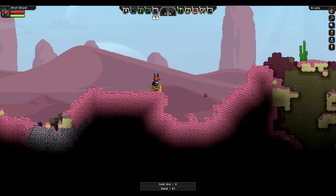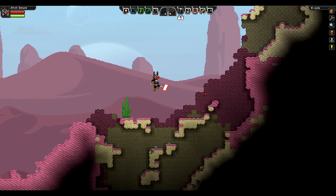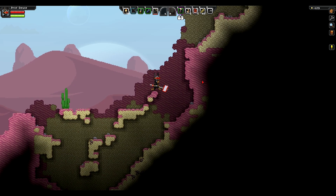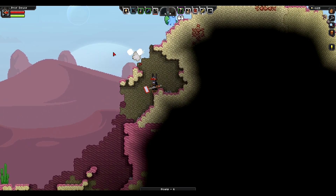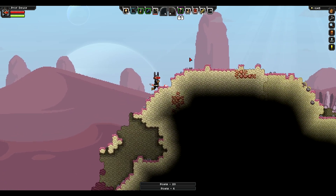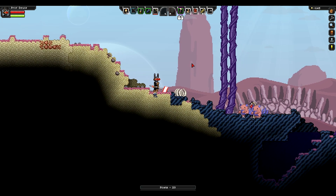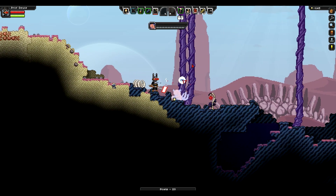There's a couple more coal back there, no big deal. Let's continue making our way onwards. So far, so good — haven't encountered any heavy resistance at all. We only have five bandages, so I am a little worried about the possibility of encountering some real trouble. This is new — these guys look mad. They are mad, but they're also easy to kill.